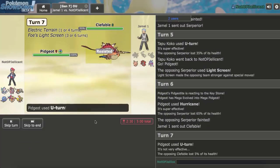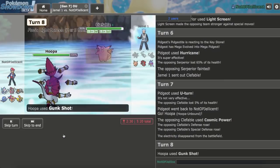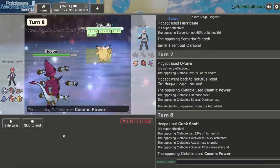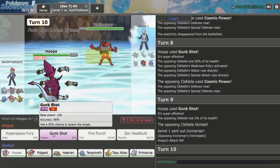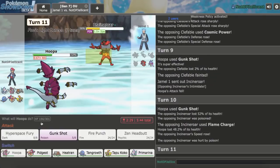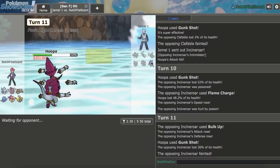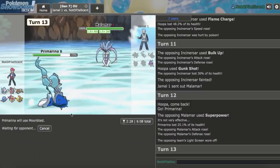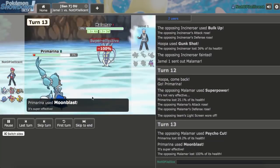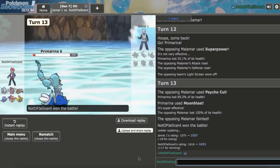He brings out another Mon that starts setting up, so I prevent it with Hoopa. He does go for Cosmic Power — I've got to hit this Gunk Shot. It's Bandit Gunk Shot, we connect and it has Weakness Policy. I just need to not miss again — Hoopa has been coming through with Gunk Shot. We hit the Tapu Bulu earlier too. Let's click Gunk Shot again — we do so much, get the nice Poison. Clefable goes down — all he has left is Scarf Malamar. I go Primarina and just Moonblast — he uses Psycho Cut but can't knock me out. We pick up the nice 6-0!